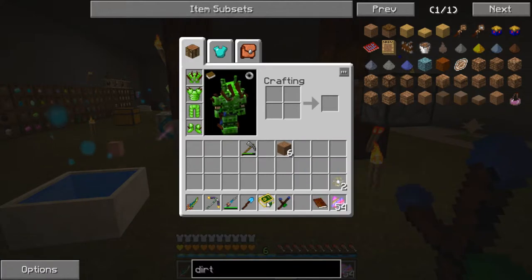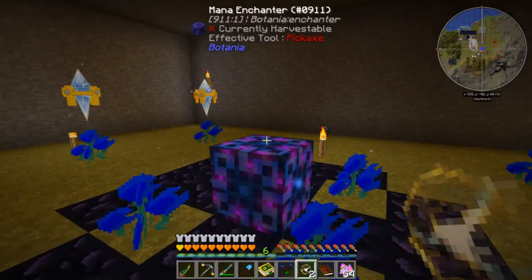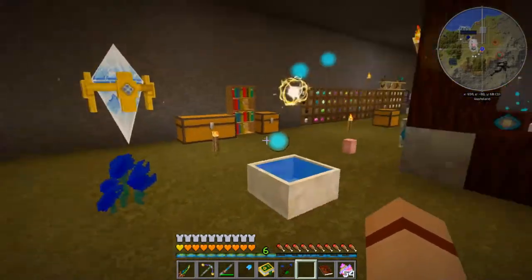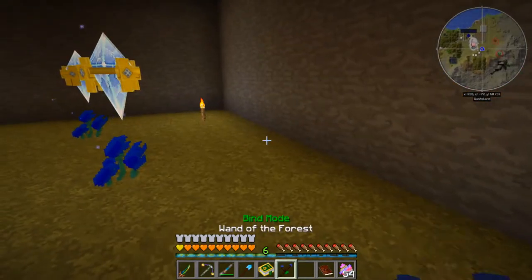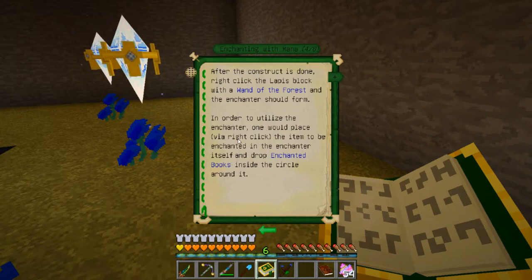Next we need to attach some sparks to it. I'm going to put a spark on top of the enchanter — shift-click — there we go. And then attach one to the nearby mana pool. This uses a lot of mana, so using sparks is the best way to do this. We've got a full pool here that should be able to feed it. Let's take a look at the book again and finish up what it has to say.